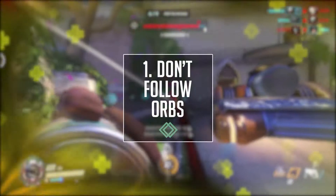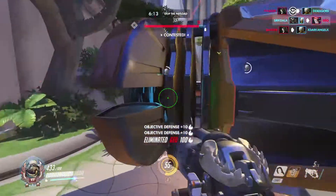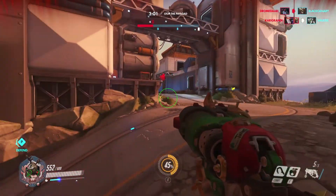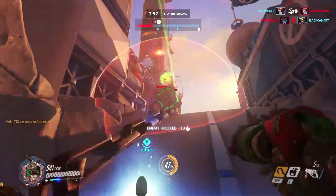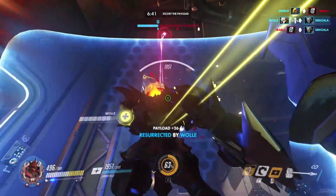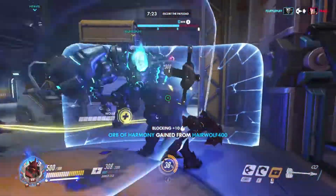Number one is don't follow her orbs. In general, our reflex is to move back when being attacked or taking damage. When faced with one of Moira's damage orbs, don't do that. If you fall back, you'll effectively be following the orb and taking more damage as a result. So try to go in the opposite direction to the orb to expose yourself to the least amount of damage. Of course, if you want to tank it for your teammates, do the opposite and follow the orb as much as you can. The orb has a certain amount of charge, so the more charge you can remove from it, the better it will be for your teammates.